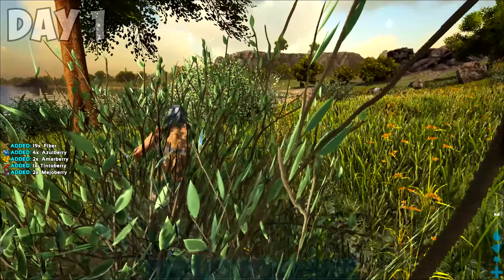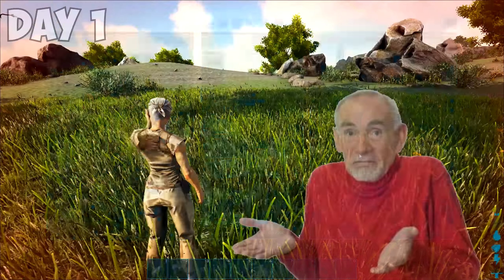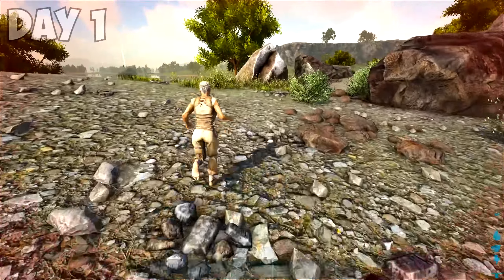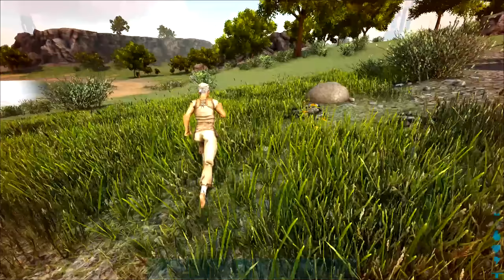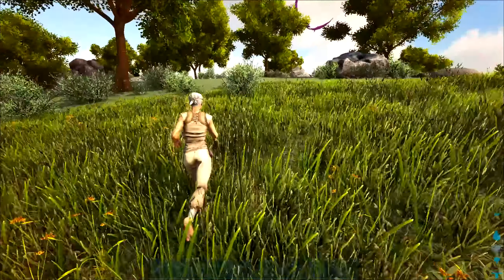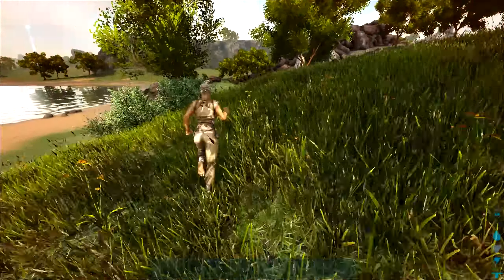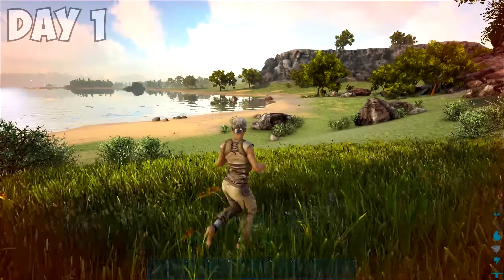Primal Fear is an overhaul mod for Ark, and I have never played Primal Fear. For those of you who haven't either, I'll explain it for the uninitiated. Basically, there's layers to this thing and it goes on a tier progression system. Each tier is locked behind taming a prerequisite dino type: Basic Dino, Toxic Alpha, Elemental, Apex, Advanced Elemental, Fabled, Omega, Demonic, and Celestial, and finally Spirit and Gave. You got all that? Good.